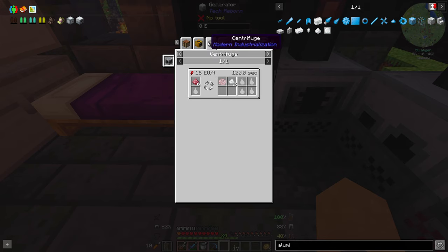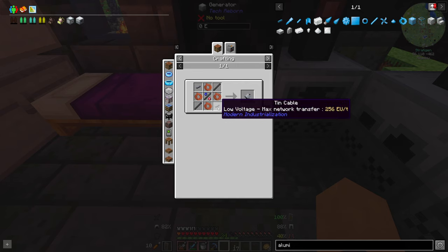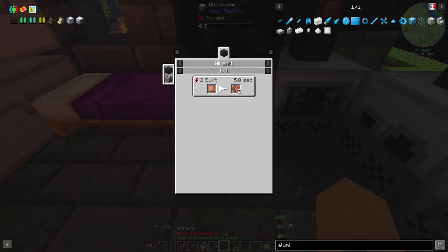There's no ore for it. Ruby dust — ruby dust gets centrifuged? What the hell is that? That seems stupid. What does it cost to make a centrifuge? Quite a lot — jesus, that's a lot.